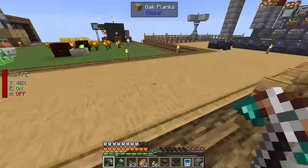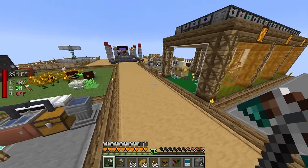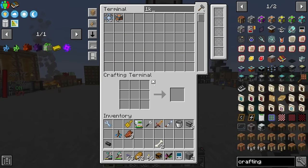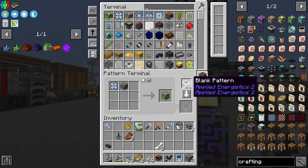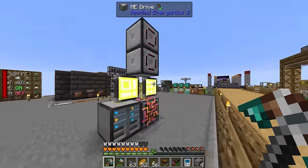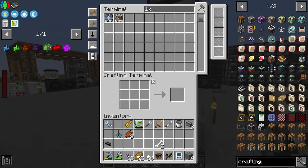I thought we already had the 16k component encoded but apparently not - I might have messed up the cabling or put the patterns back in the system. We do have some patterns lying around, so let me take all of these and put them back into the ME interfaces. Now let's see if we can request another 1k crafting storage. We can - we're just missing a crafting unit, but teaching that should be fairly straightforward.